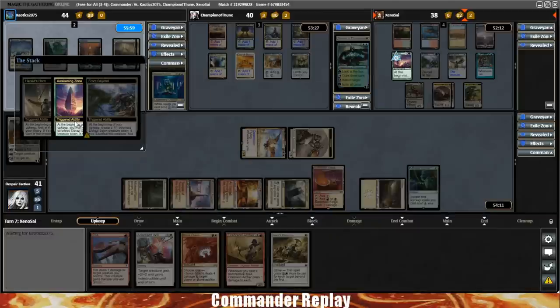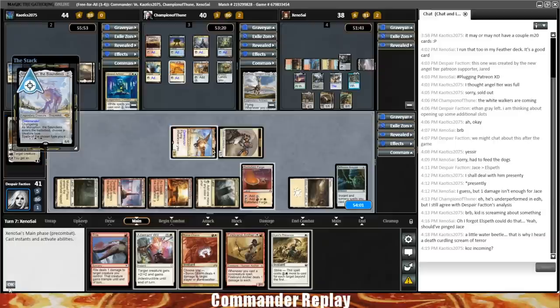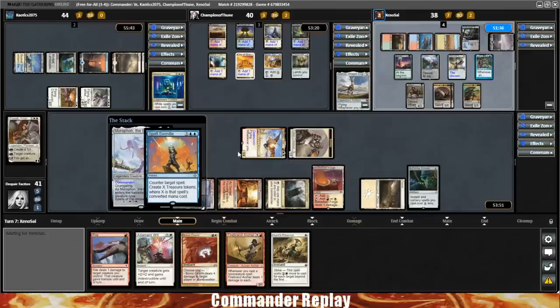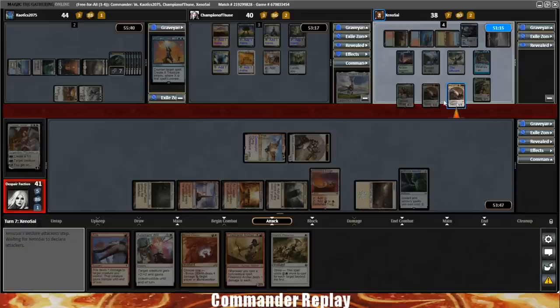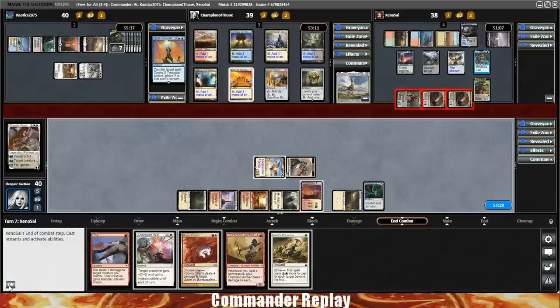Ramos passes without doing anything — that smells like a Cyclonic Rift. We do not have protection against Rift. Morophon coming down — opponent's going to Spell Swindle the Morophon. Spicy. Rhystic Study does trigger, opponent gets to draw a card. Seven Treasure Tokens — that's a lot of mana. Probably going to be seeing Grand Arbiter next turn. Opponent's ending one Scion our way, one Scion at Ramos, and four into the Grand Arbiter opponent. Opponent goes down to 40.